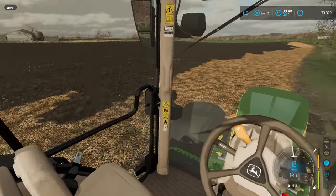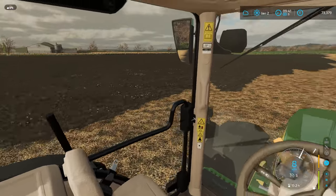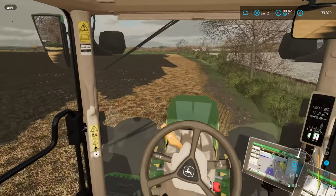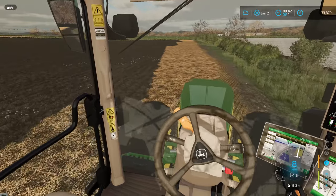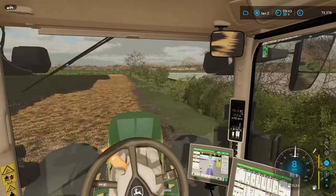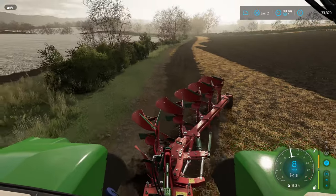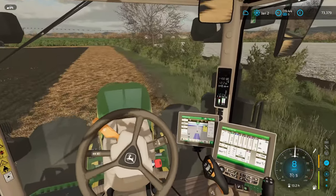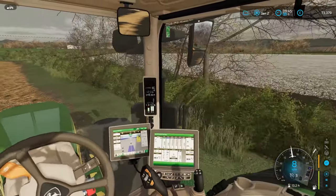We'll get this field in tip-top shape — we might even get a little bit of lime, see how much it's going to cost to get the whole field done, and spread it on and get it worked in so we can really capitalize on a good first yield. I don't quite know what we're going to put into these two fields — they were both sorghum before we split the field up. We may end up putting one into oilseed rape and something into wheat as a first suite. We're using the UK geo, so we can be a little more versatile with what we can do.